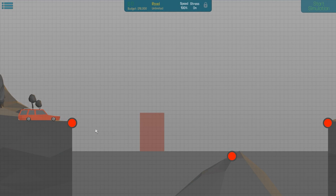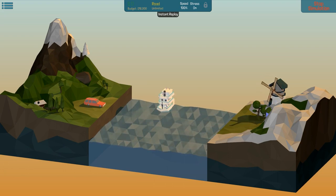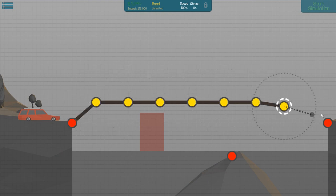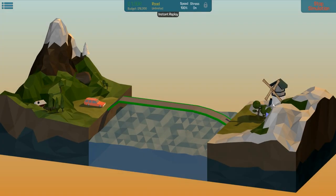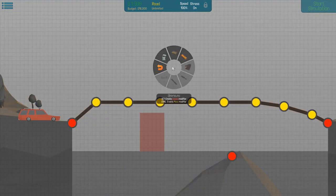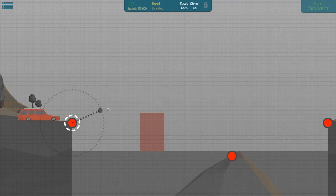Now we have another problem — we have a ship here. We need to find a way to go above the ship, so we can either do something like this and just let it happen, or we can make a drawbridge. Do we have the materials for a drawbridge? No we do not. So we need to make it go above. Let's undo everything we did so far because it's awful and I don't like it.